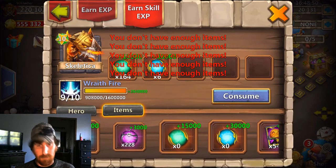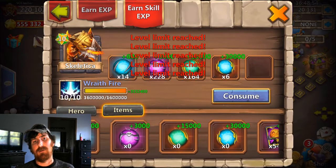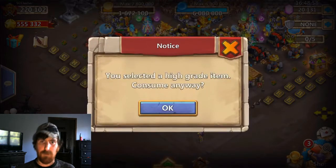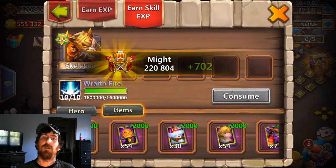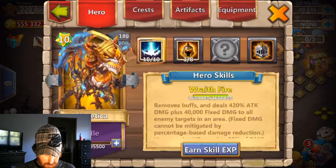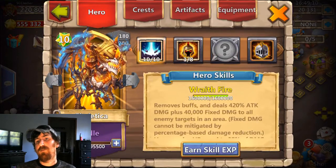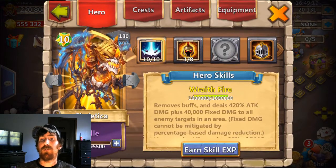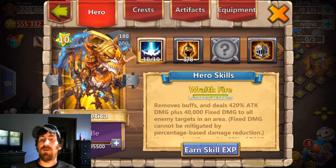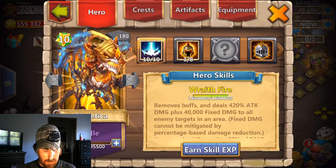I love taking heroes from nothing straight to 10 of 10. Consume. That's nice. That is nice. Now let's read this: removes buffs and deals 420% attack damage plus 40,000 fixed damage to all enemy targets in an area.